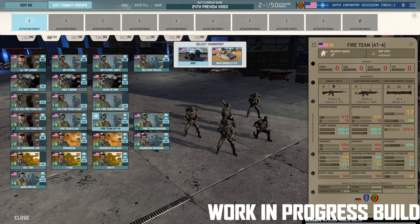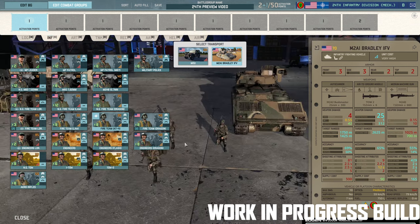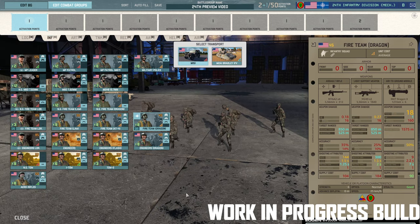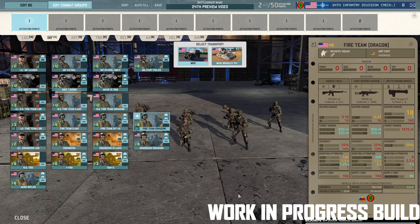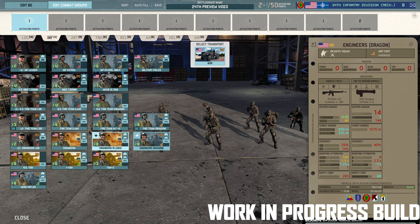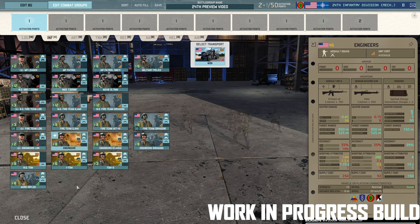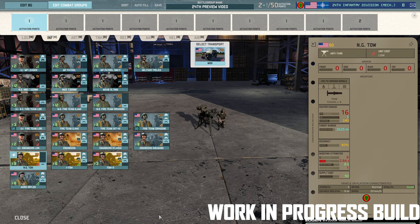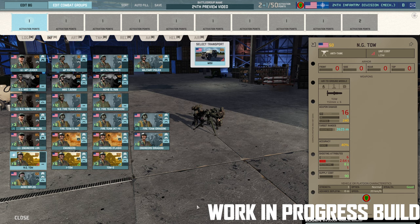Then you've got the Fire Team AT4, which is a very good squad. Here you can bring them in the Bradley — this is the M2A1 Bradley, so it does have the TOW 2. You can also have the Fire Team Dragon with the Dragon 2, and access to the Engineer's Dragon. Not a bad squad, 10 men, available in a few divisions. You also get Engineer's Flash, the standard Engineer's, and the Engineer's Leader. You get an NG TOW — just the basic TOW, not the ITOW — only 16 penetration, so I wouldn't bother with that.